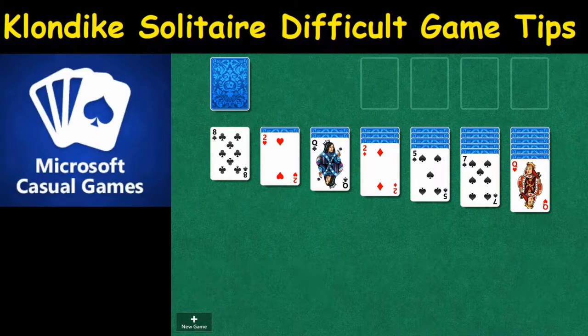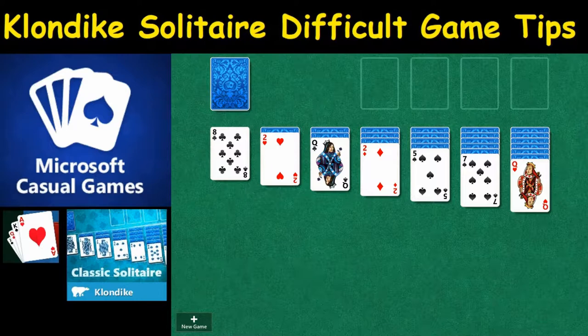Welcome to Classic Klondike Solitaire. Today we're walking through a full game with analysis on the left side of the screen. This one was very, very difficult to solve, which is good because it means I had to use almost every trick I had, making it a great candidate for tips.